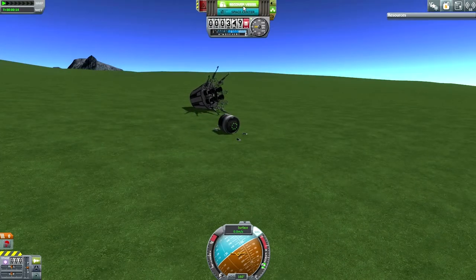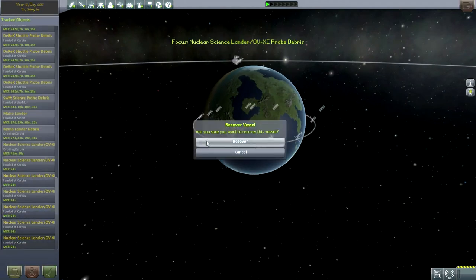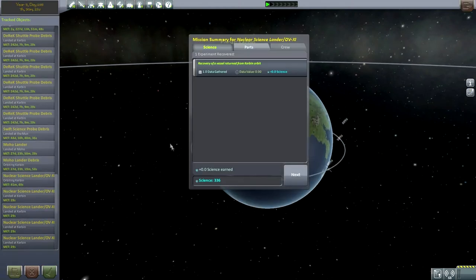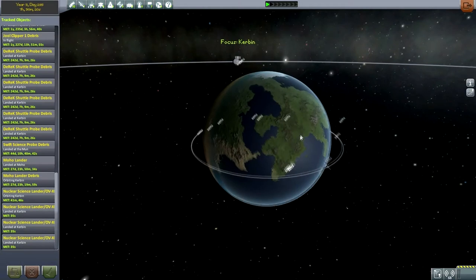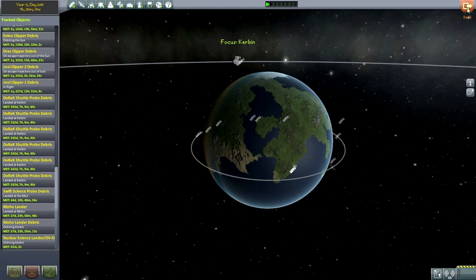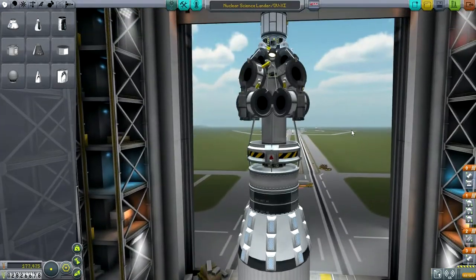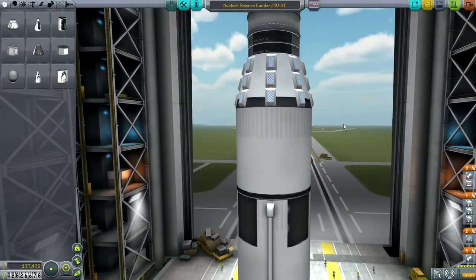I'll just have to recover whatever I can. Let's see what debris we have. Make sure to recover only stuff that's actually on the ground — don't want to recover our orbiting probe. So the OV-11 does not seem to be a particularly good thing — it doesn't really carry much more capacity than the OV-X, and obviously it had the landing problem.